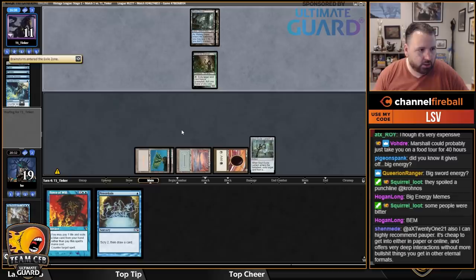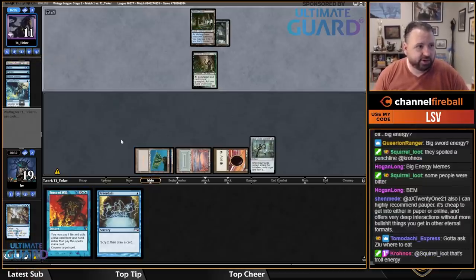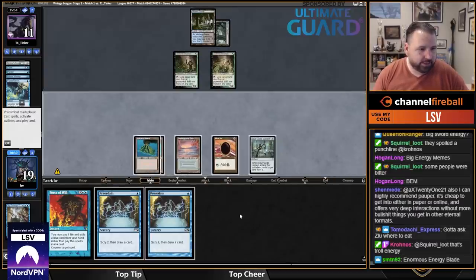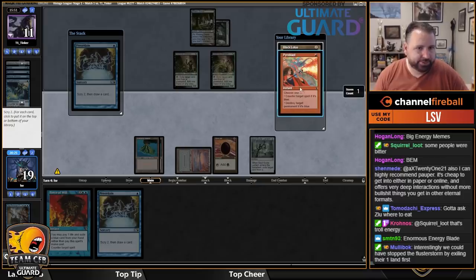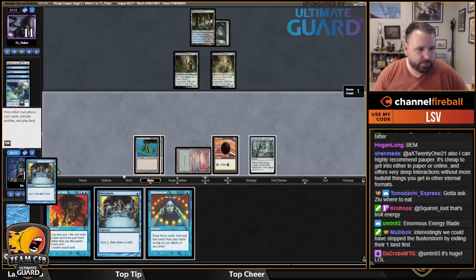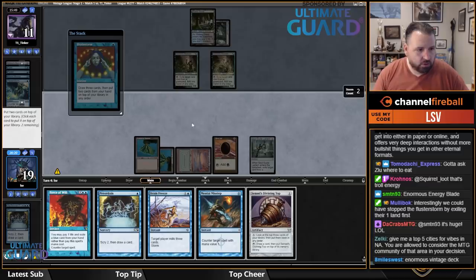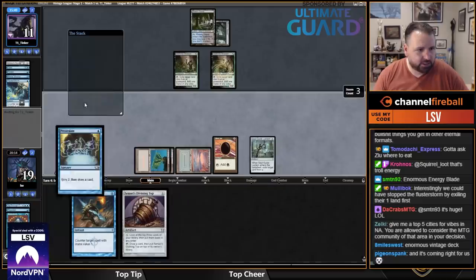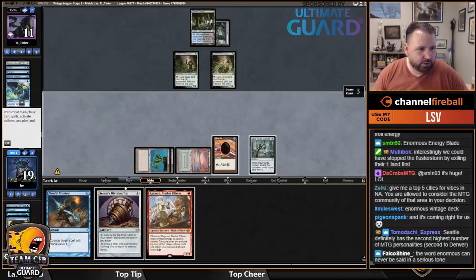Soul Guide Lantern doesn't do a whole lot right now. They might Thoughtseize me, and then I can cast Preordain and maybe play Lelia — Lelia would be pretty good — Black Lotus, Pyroblast. I'll put Lotus on the bottom, Brainstorm, put Brain Freeze on top. I think I'll just put Force of Will back — they have a lot of targets for Mental Misstep, and I don't want to pitch to Force at this point in the game.